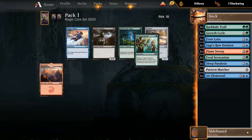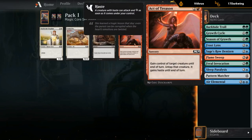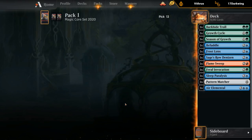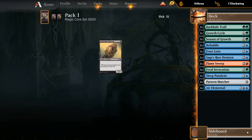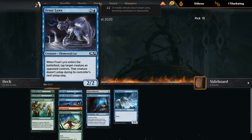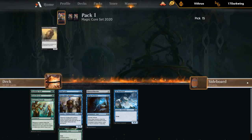Healer of the Glade could be an okay sideboard card, but we take the Season of Growth. The remainder of the pack yields nothing exciting — maybe splash an Act of Treason, a Befuddle wheel, and Sanitarium Skeleton as a last pick. Looking at our deck: we're blue-green with Troll, Lynx, and Aerial Mantle as reasonable beatdown creatures. We have a Plan B with Sage's Row Denizen in the works, but if we don't get there we don't have to play it.